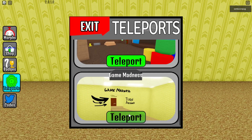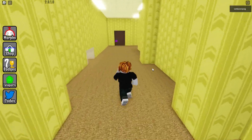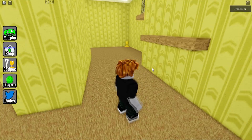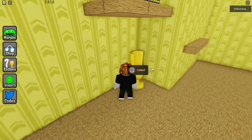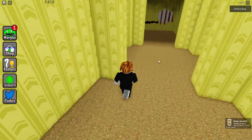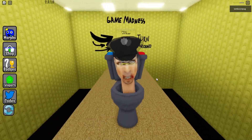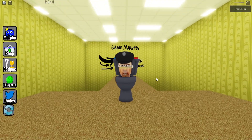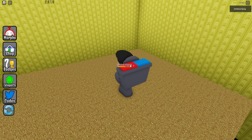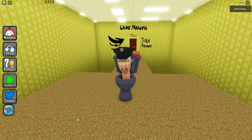For the next one, teleport to Game Madness. Go straight ahead, then turn to the right, and turn right again. Take care with Finn from Adventure Time. Press the E button to collect this new morph. This is the Cop Officer Toilet — a merge of a police officer and toilet, with siren legs on the back. Very cool.